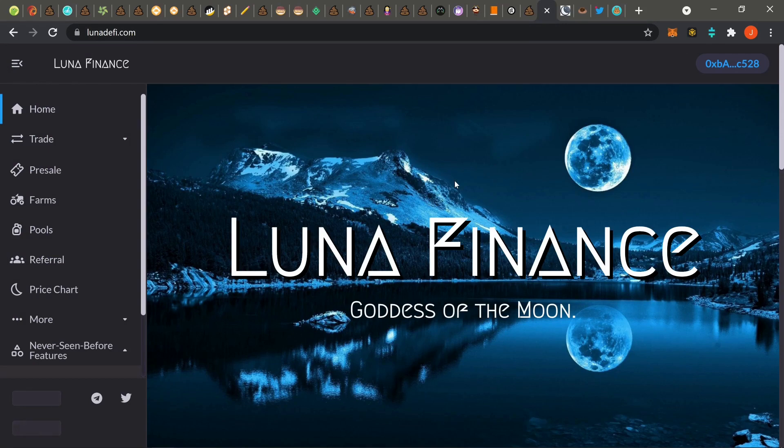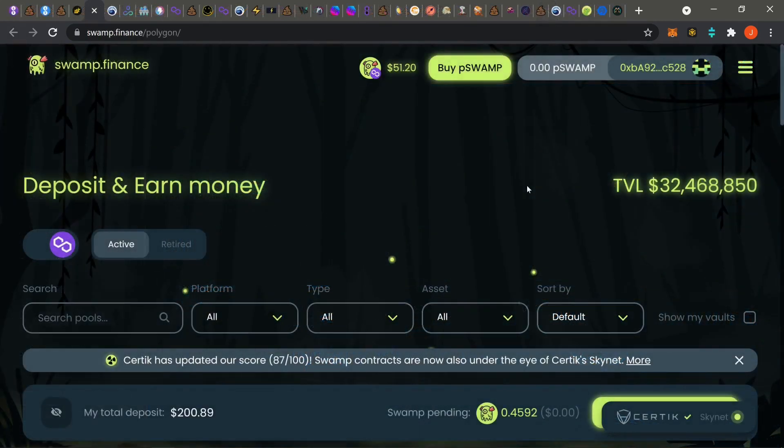Last-minute BSC shoutouts: Mix Swap has been up and down but just jumped back up. Restaurant DeFi is basically layer two of Lava Cake from the same devs — we don't expect it to rug. Also check out Halloween Swap and Luna Finance for that new seeping claim feature. Give me a second to switch over to Polygon and we'll continue from there.